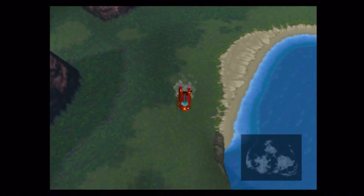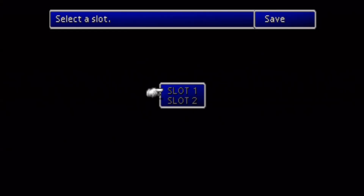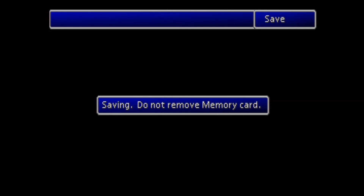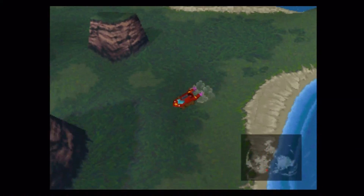I'm going to make a stop at the blacksmith's house. Unfortunately, as you can see, he's not actually home, and we've got a ways to go yet before he will be. When I say unfortunately, it's because you can get the Great Gospel Limit Break for Aeris here — that's her level 4 limit break — and that limit break is so good. We'll come back later.